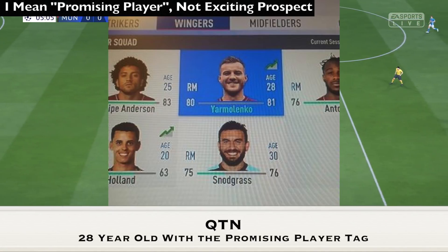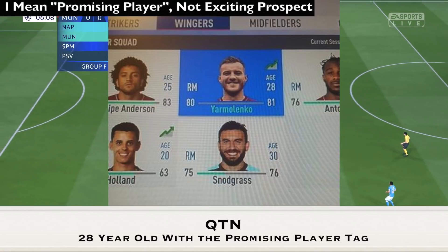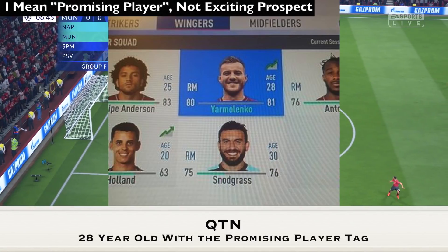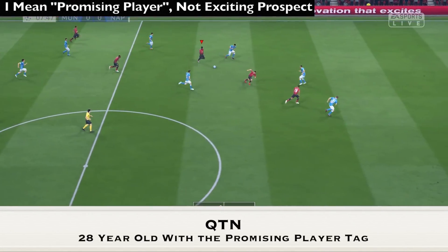In this case we have Jan Malenko who's already 28, 80 overall going to 81 overall, and he has the graph on top of his age. This doesn't make sense because by the time a player reaches 30 he's going to become a pensioner, so how can he be an exciting prospect if in two years his stats are going to start decreasing heavily?